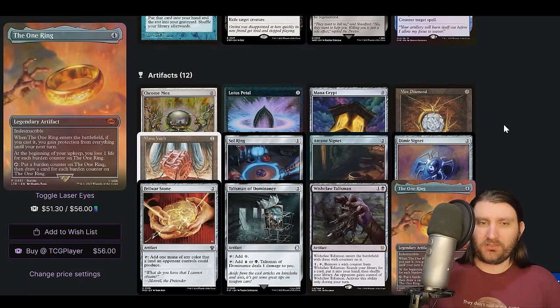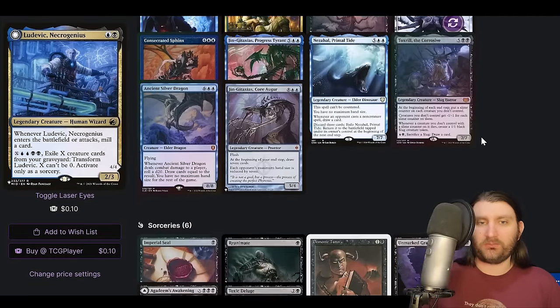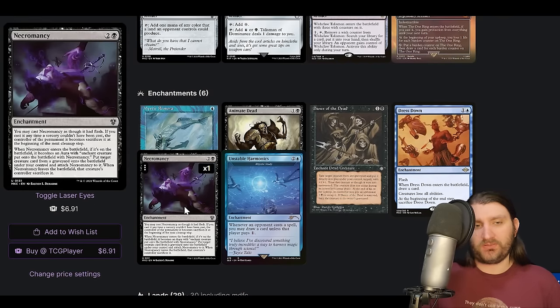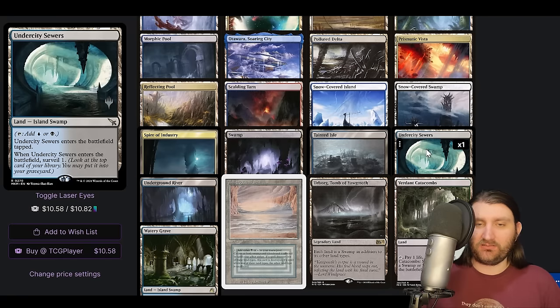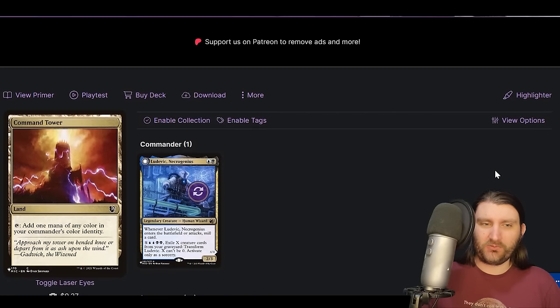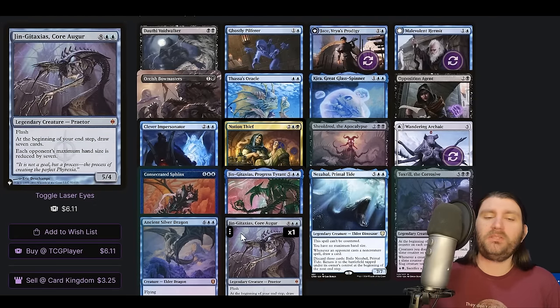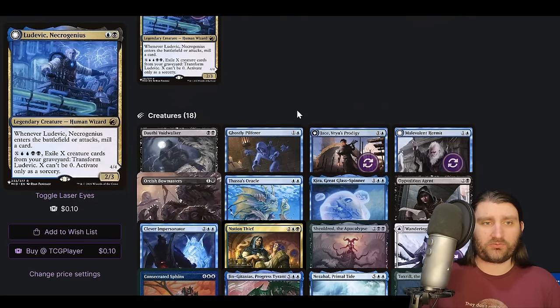I would probably like to see a Mox Amber here — if we're going to run a two-mana commander, we might as well run the Mox Amber. Enchantments: we got Animate Dead, Dance of the Dead, Necromancy — lots of ways to bring back our broken creatures, and then Rhystic/Mystic Remora. Dress Down. I love seeing the Surveillance. We don't really have a lot of commanders that are inherently reanimator-oriented, so it doesn't have to devote a million slots to it. You could even go slimmer on this. Really cool approach, really like this list.